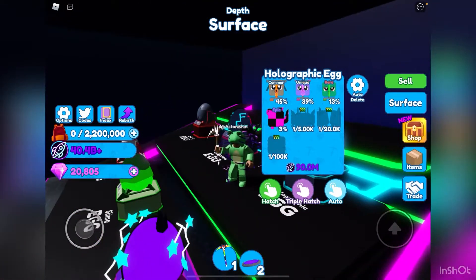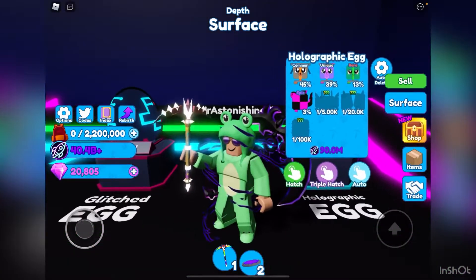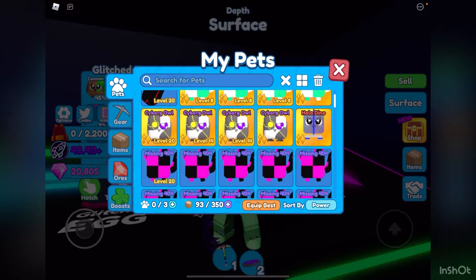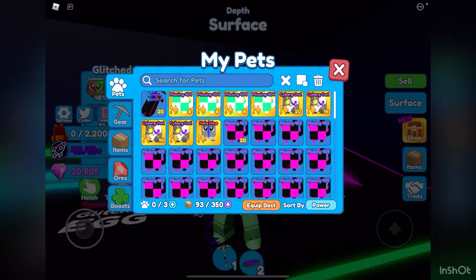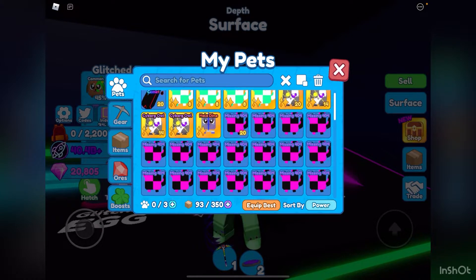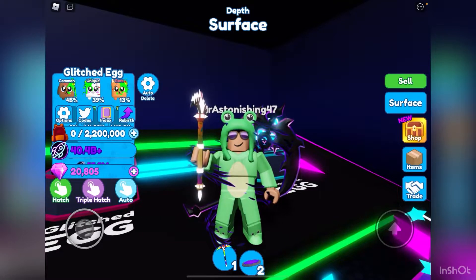So that's all for this short video. I'm gonna go hatch some eggs and we'll see what we get. But before I do, this is my inventory right now — you can see all the pets, and I have a bunch of missing 404s. After we'll check in post-hatch.